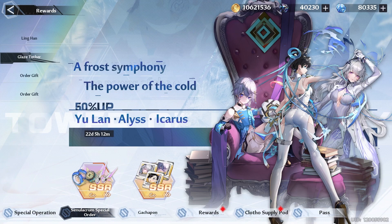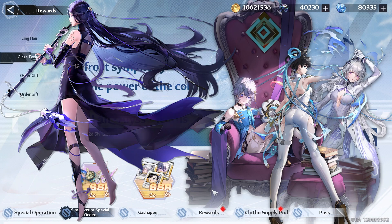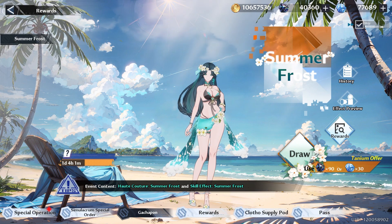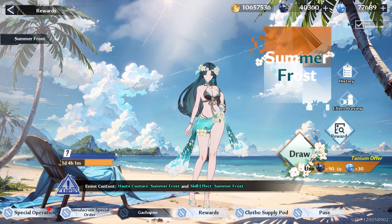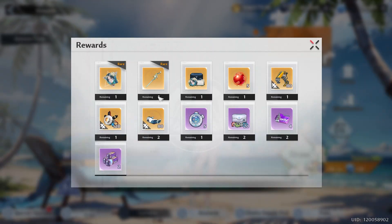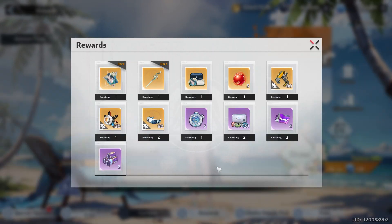We have her reruns, where Ling Hong does work really well with Yulon and Icarus, but Alice not so much. I would still hold off on rolling on these characters since we are about to get Nan Ying. But we do have the swimsuit gachapon, so if you are going to roll for this, I recommend that you use Tanium, otherwise it's going to cost you 3 times as much. You can get the swimsuit as well as the weapon skin, which changes the effects for Ling Hong.